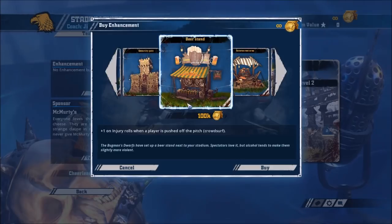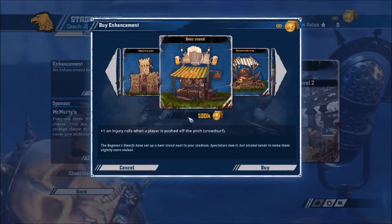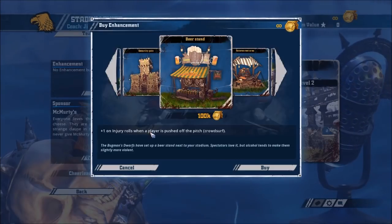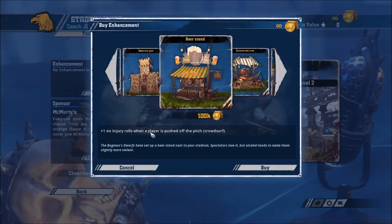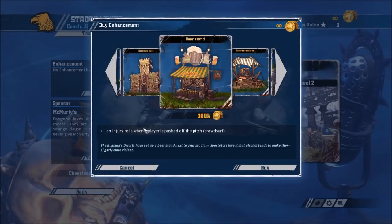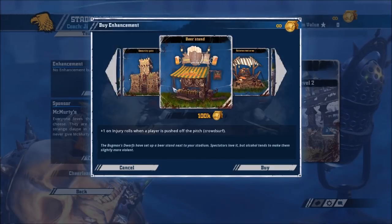Beer Stand is the one that stands out if you're new to Blood Bowl 2 — plus one on injury rolls when a player's pushed off the pitch. It obviously favours better coaches who get more crowd surfs. However, no matter how good you are, you will get your own players surfed, so this will add to your attrition as well. Surfs are great because they're a guaranteed removal for the drive, so it doesn't really matter that much that you get the injury roll on them. While it's nice for teams with Ulf Werners, Berserkers, Werewolves, and Witch Elves, it inevitably adds to your attrition. When you can have the security gate, which is just so powerful for reliability of winning, I really don't like Beer Stand.